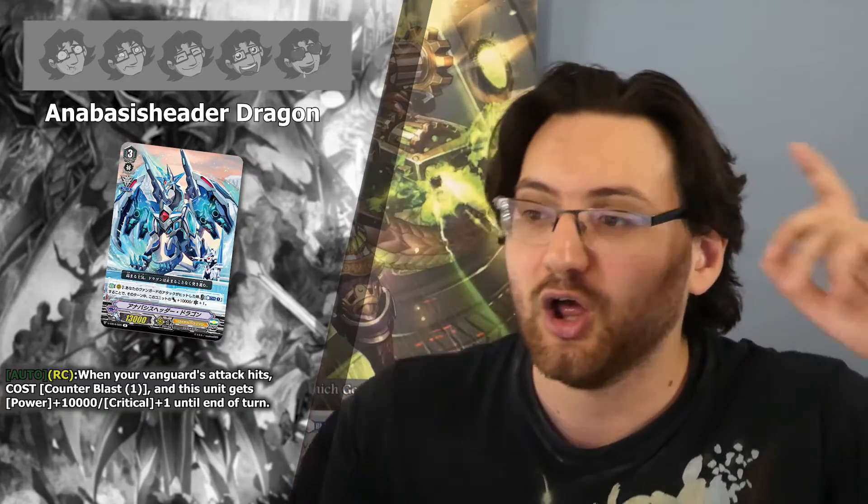Then another grade 3, Anabasis Header Dragon: Act on Vanguard Circle — when your vanguard attack hits, cost Counterblast 1, and this unit gets Power +10k and Critical +1 until end of turn. 10k power and a crit for a Counterblast is okay, but the problem is it's behind a vanguard on-hit effect. Your vanguard needs to hit to give this rearguard its effect — that's really annoying and probably won't happen in most cases. Opponents won't take the vanguard hit since it gives a crit to a rearguard. I can only give this card one star — not great for most builds, and there are just better consistent cards.